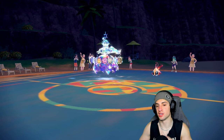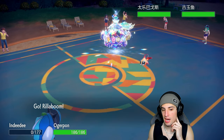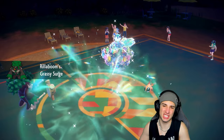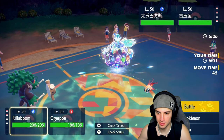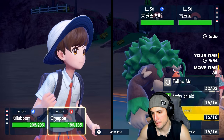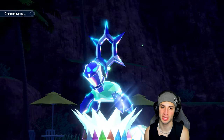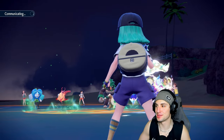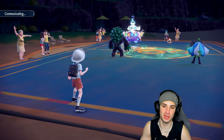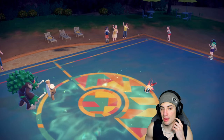I think I can just Fake Out and go for Ivy Cudgel this turn, unless they hard swap back into Urshifu. I'm going to double down into the Chi-Yu slot — doubling right in even though Terapagos is such a big threat. Calyrex is doing pretty good, but the speed drops hurt me a bit. I should have gotten Expanding Force off onto Terapagos, but the damage wasn't crazy. They end up withdrawing Terapagos.